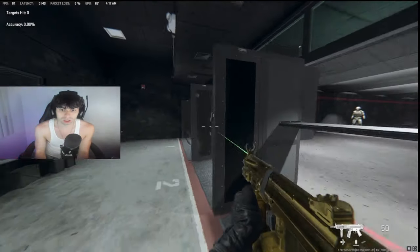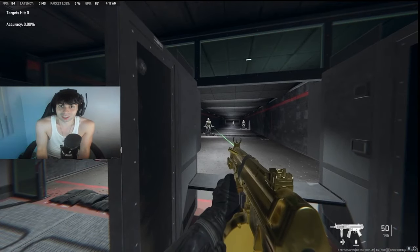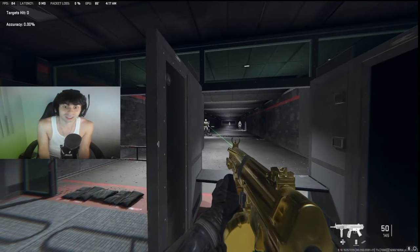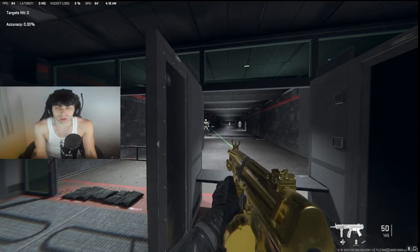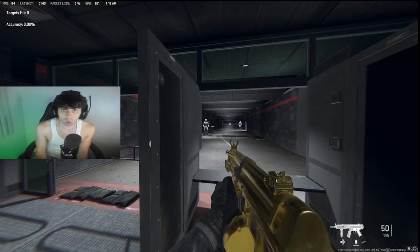I think that if I YY and pop out like that and shoot him, it's way more satisfying than just popping out like this, because I look more like a noob in that sense. So the main reason I do it is for aesthetics. But also it does help me press a lot of buttons at once. It keeps me more in the state of always wanting to move, always wanting to press things — just always on the move.